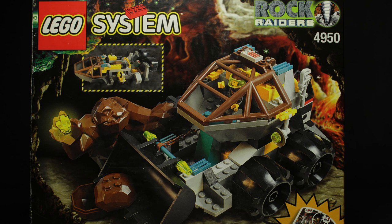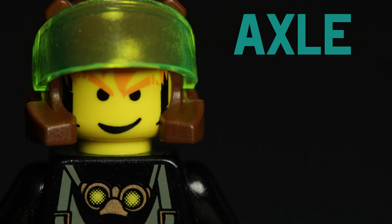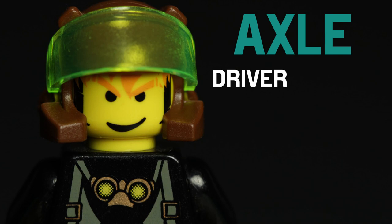Welcome back, Rock Raiders. This is Slugger, and today we will be looking at set 4950, Loader Dozer. Here's the scoop. Axel returns to make another appearance, and he brought a couple of trusty wrenches to assist with any needed repairs or maintenance.